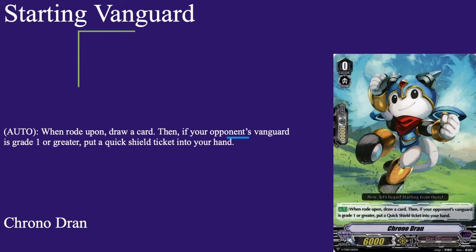First up we have our starter, Chrono Dran: 6k base, 10k shield, grade 0 with boost. Auto when it's Retired or dropped — draw a card, and if your opponent's vanguard is grade 3 or greater you get a quick shield ticket. Standard draw, get a quick shield, nothing too special about it — just a good old starter.